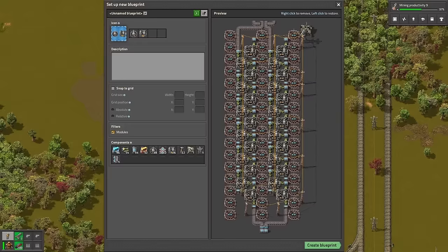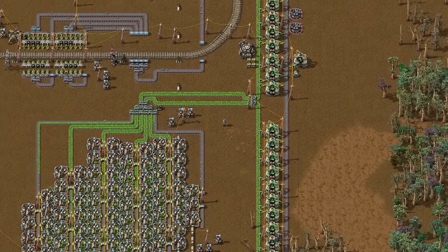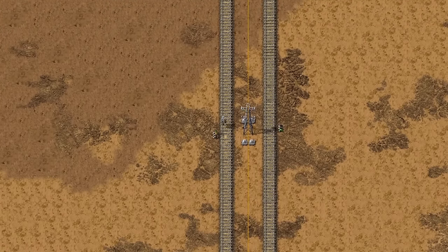I'm also recommending making a blueprint book with smelters, because you will need to place them on every single outpost. Processing on the spot is especially useful for uranium, since one stack of processed rocks is equal to 1000 pieces of ore. This way there will be fewer trains on your rails and you will feel way safer.